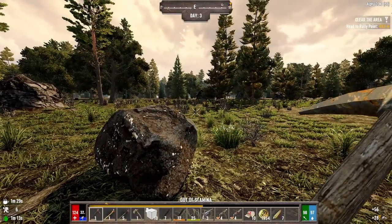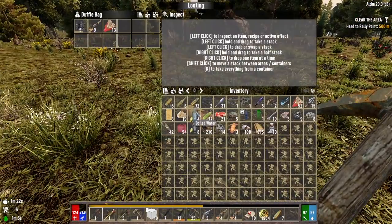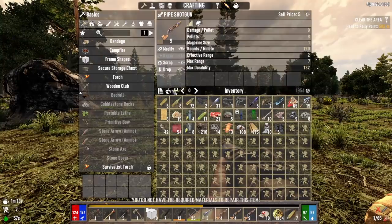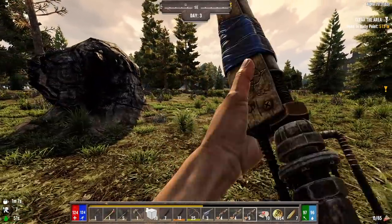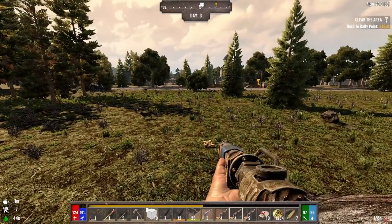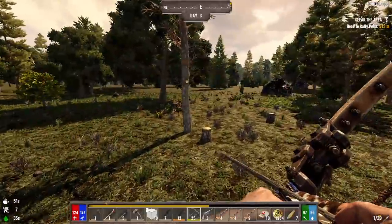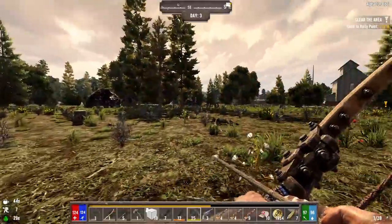Maybe we should get up on this rock and deal with that wolf. Hey, another shotgun and some leg armor — let's bring that shotgun down. I've got three shots. I don't have any pipes to repair it but we can at least get a shot or two out of it. Let's get up here and start with the bow — maybe we can drop it in one, just like we did the other wolf. Beautiful — look at that. Chicken!